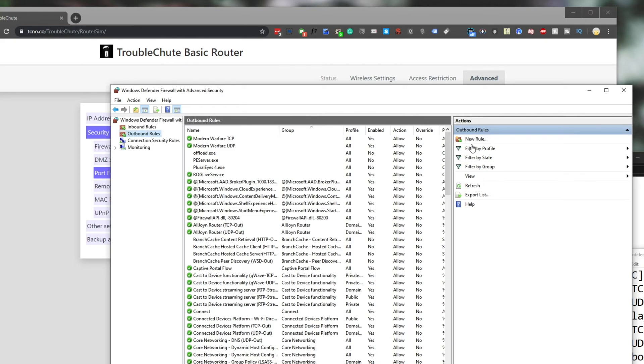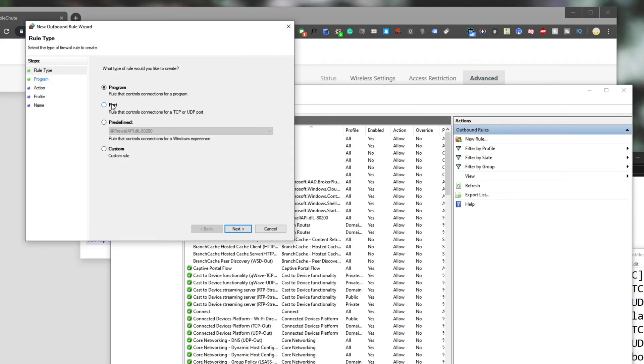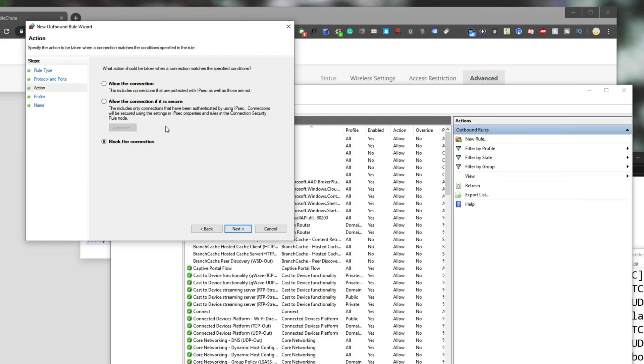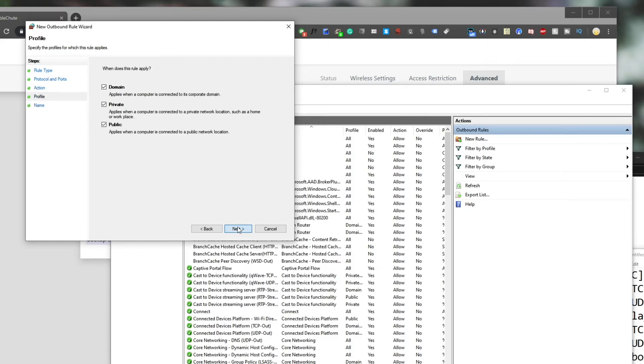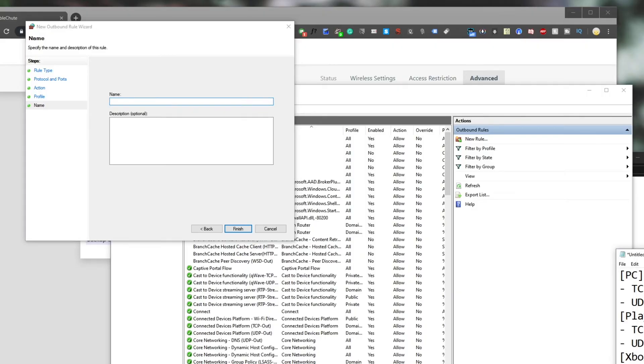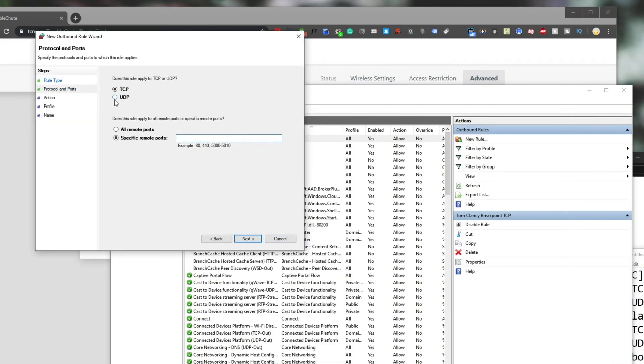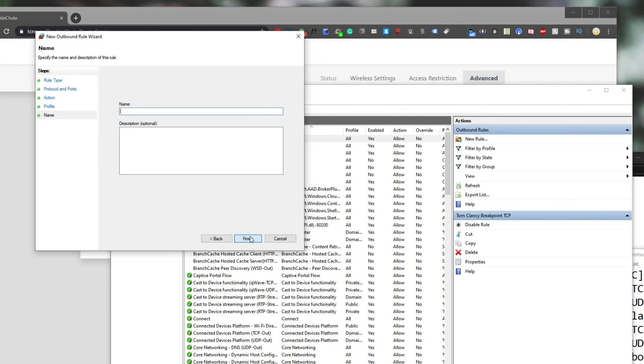Then we'll head to Outbound Rules and hit New Rule. We'll do the same — go to Port, Next, TCP, copy in the range, Next, Allow the Connection, Next, all three ticked, Next, and give it a name — Tom Clancy Breakpoint TCP. Finish. New Rule, Port, Next, UDP, select 3074-3083, Next, Allow, Next, all three ticked, Next, and give it the name — Tom Clancy Breakpoint UDP. Finish.